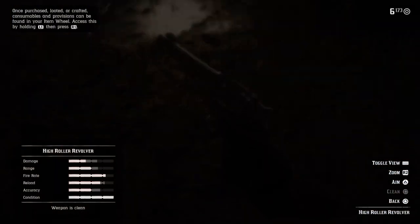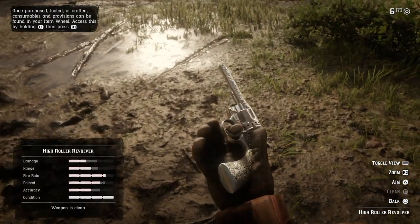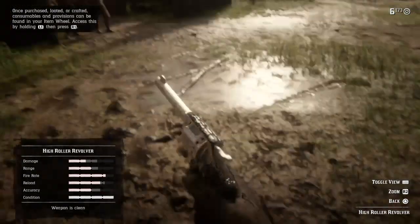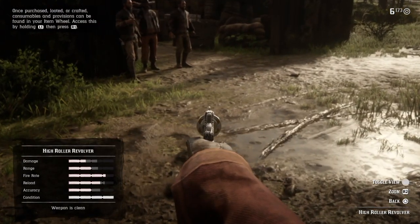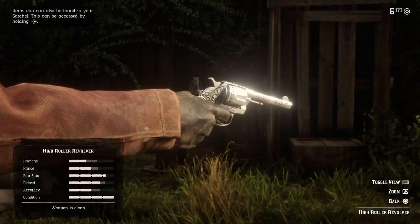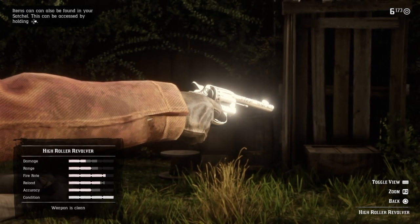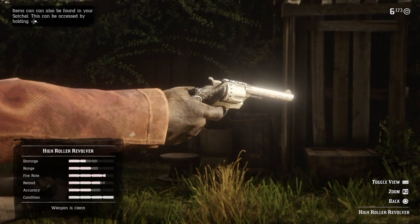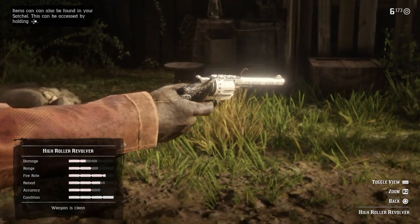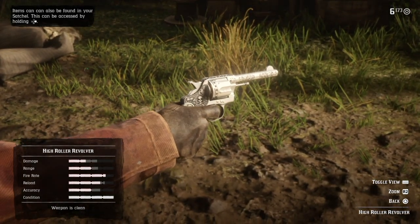So the first thing we're going to be talking about today is the High Roller Double Action Revolver, which is a cool revolver that you can get for free — totally for free — at any of the fences in the game. There are a couple of fences: one in St. Denis, one in Thieves Landing, and one in Emerald Ranch, and those guys will give you the Double Action Revolver for free once. You cannot get it twice, only if you delete your character and start all over again.